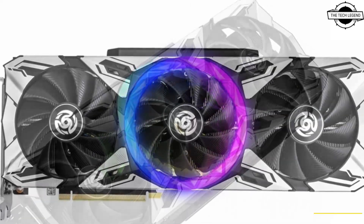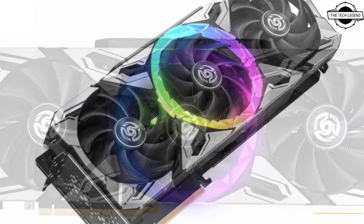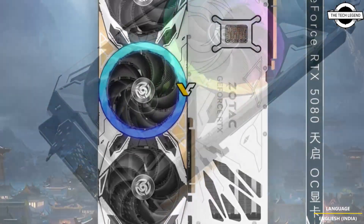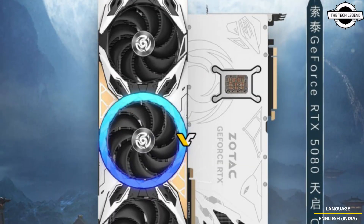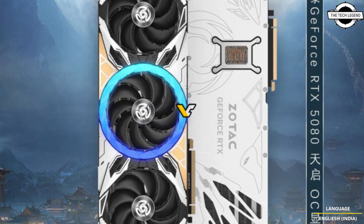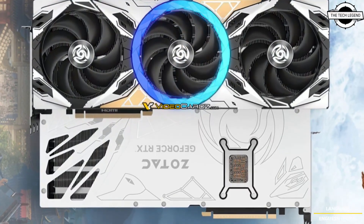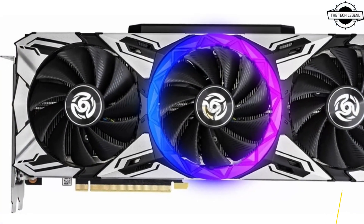Zotac has not officially launched this card, and this is the first time we are seeing it. We are talking about the Zotac RTX 5080. This generation seems to be focusing on aesthetics a bit more — it sticks to a black and white design with a large RGB illuminated ring around the center fan, plus some kind of gold decoration on the shroud.